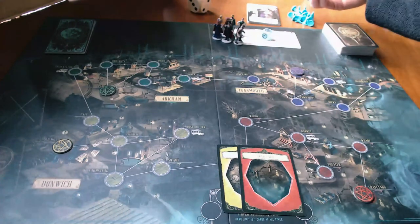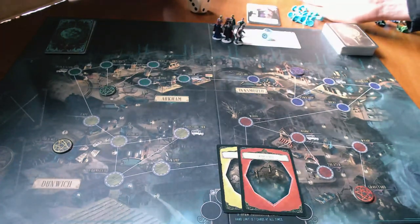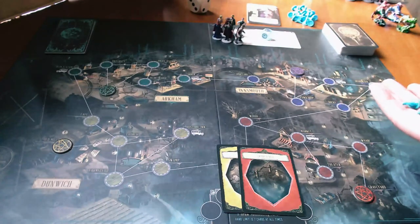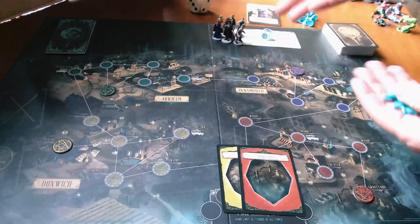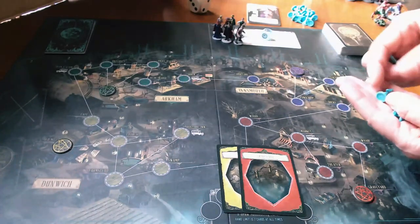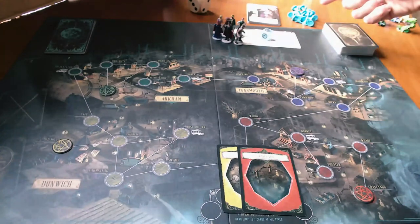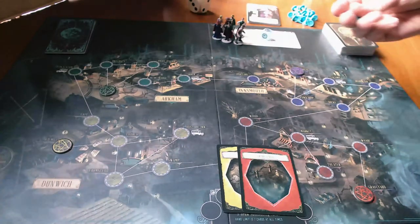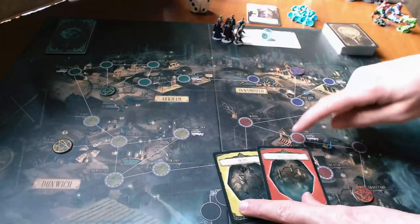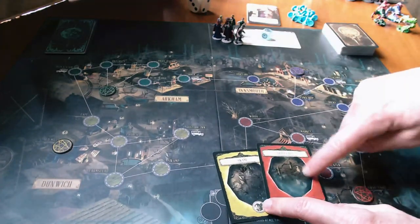This is the cultist stockpile — this is important because if I run out of cultists in the stockpile when I go to draw a cultist, then the game is over. In the future, should I be told to place a cultist and there is no cultist in that pile, game over — that is one of the lose conditions.